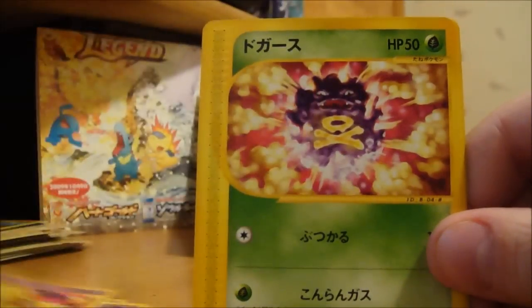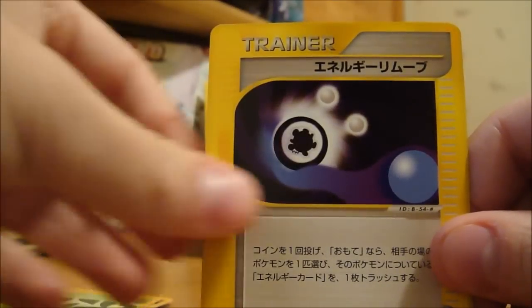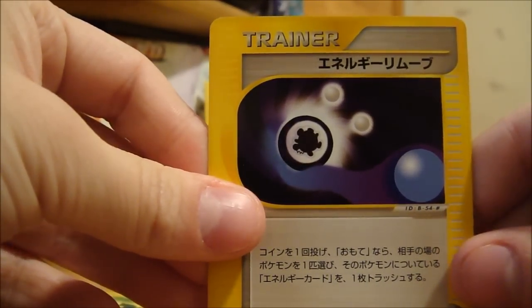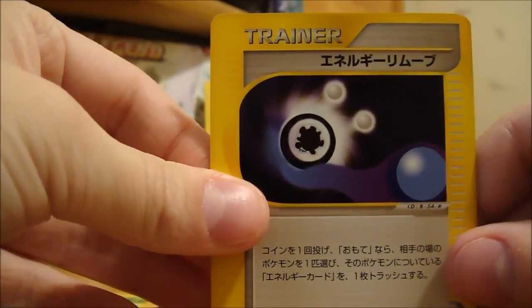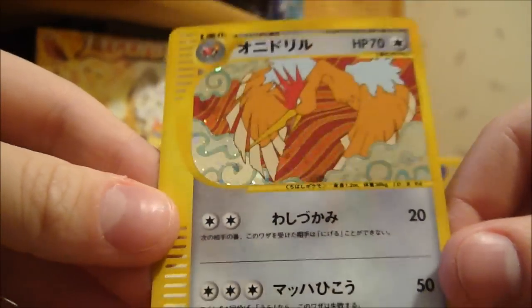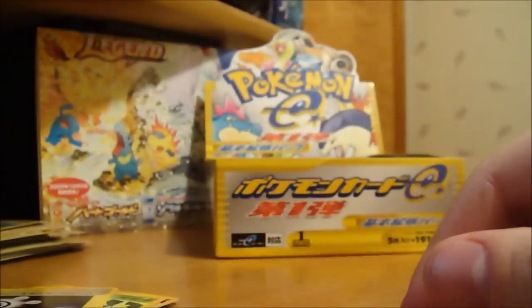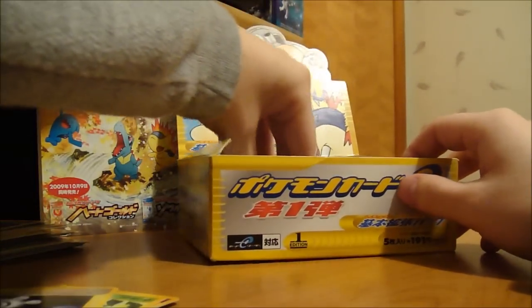We got an Abra, Koffing, Caterpie, what I think is an energy switch trainer card — nice looking — and a Fearow holo. Oh yeah, that's really cool. I'm getting some really good pulls here, really excited about that.